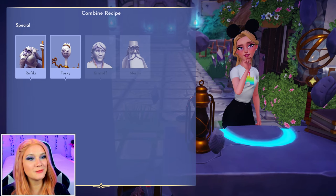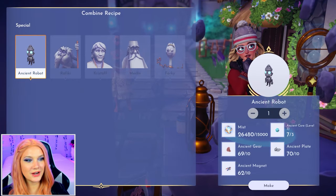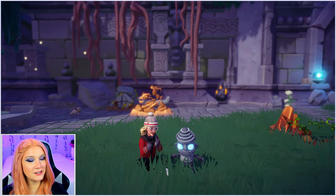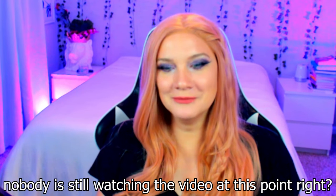Another fun surprise in the special section of the timebending table is that you can actually craft an additional companion — it's the ancient robot. Once you craft it, you can equip it in the companion section of your wardrobe, just like all the other companions. He's super cute and he gives you an additional pose with the camera that allows your character to sit cross-legged, which can be fun and useful for dream snaps. That about sums it up for timebending — it's crazy how much new stuff in the game is directly related to this feature. I actually really like timebending, even though it can be very grindy at times. If you learned something new from this video or you just enjoyed it, please leave a like and consider subscribing for more Disney Dreamlight Valley content. I'll see you guys in a new video soon. Bye!